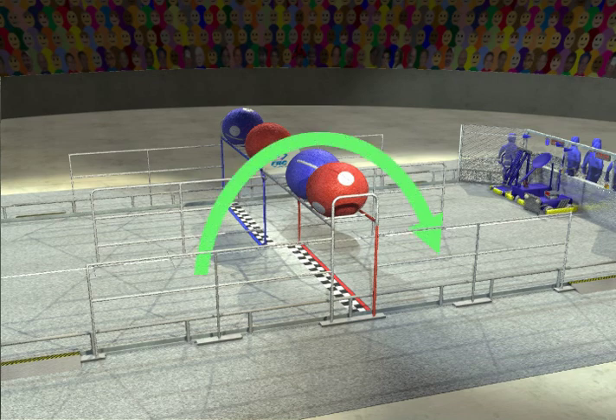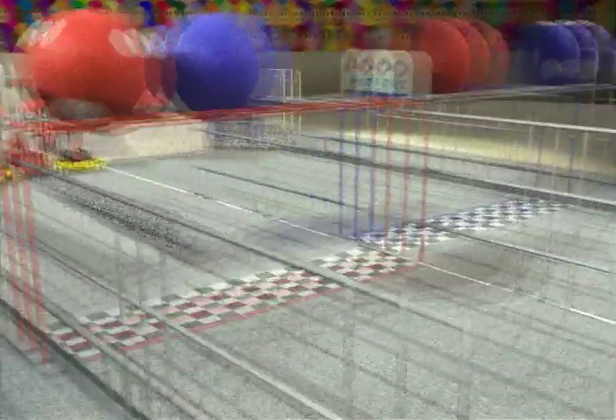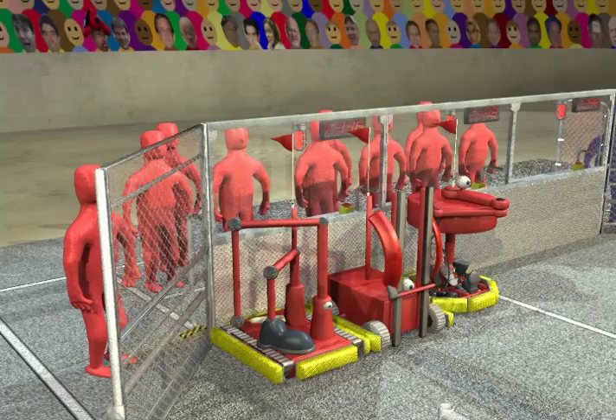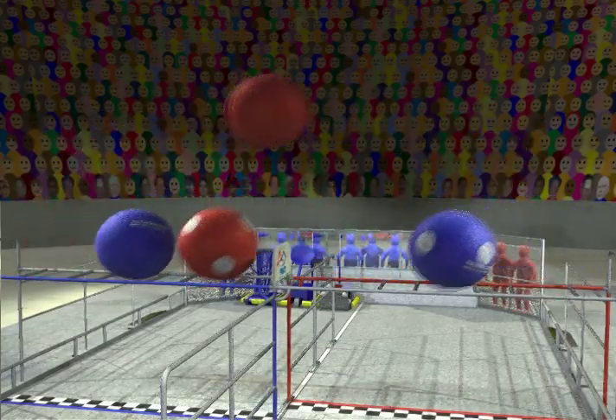Bonus points are earned every time a track ball passes over at the overpass. Robocoach stations are located at the corners of the track. Robots start the match lined up against their alliance wall. Starting positions for the track balls are randomly determined before each match.